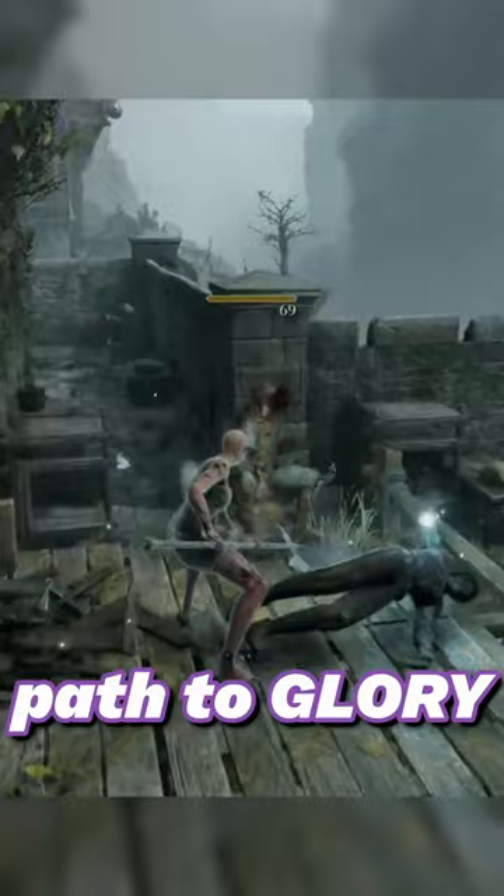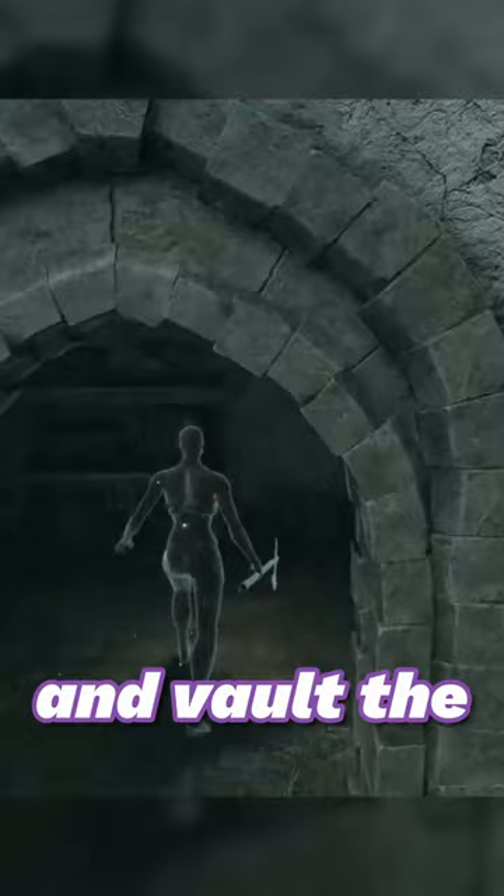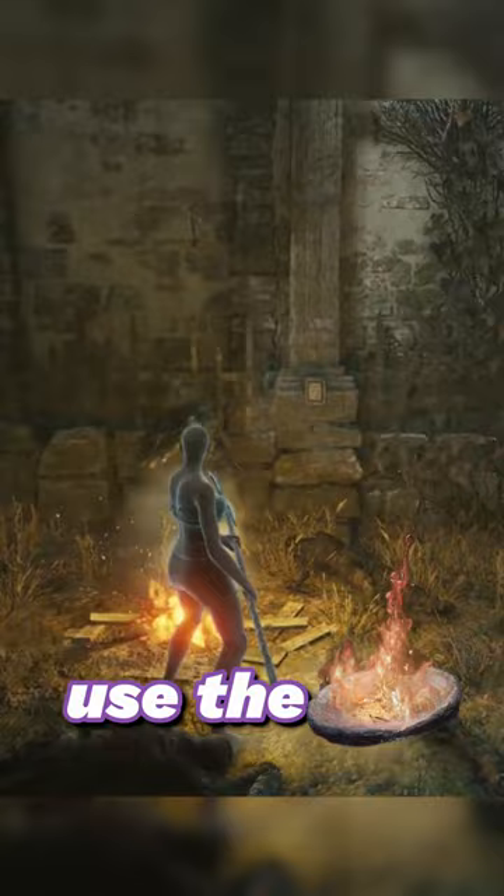Pass through the fog wall and vault the fence just past it. Betray a friendly face and let fate run its course. Use the fire to keep your hands clean. Loot his stuff and backtrack up the wall.